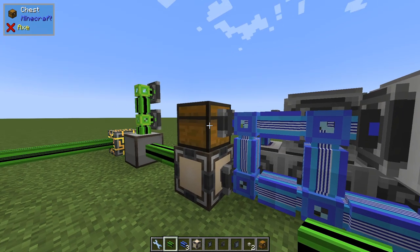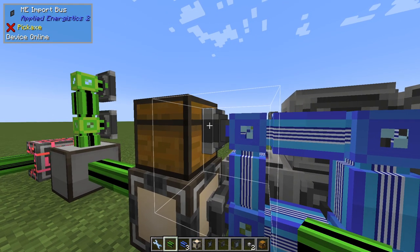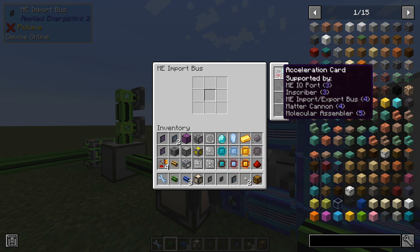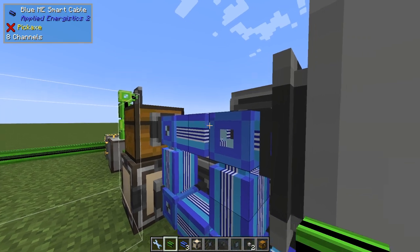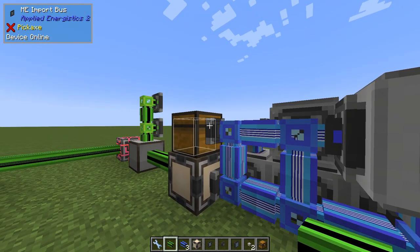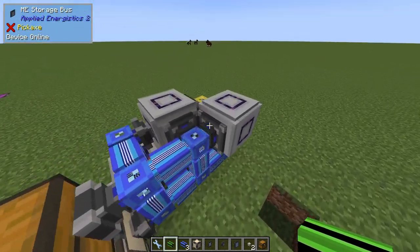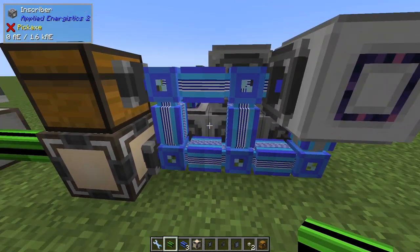So now when we have sent all items to the chest, we have power in the blue network. I place an import bus here - it will import, and I have an acceleration card which is optional. It will just import items more frequently. We import items from the chest into the blue network. On this side we place them in inscribers and I filter where each and every item goes. If I place something else in here like the silicon press or a monitor, they won't go anywhere. But if I place a diamond, it will go somewhere.